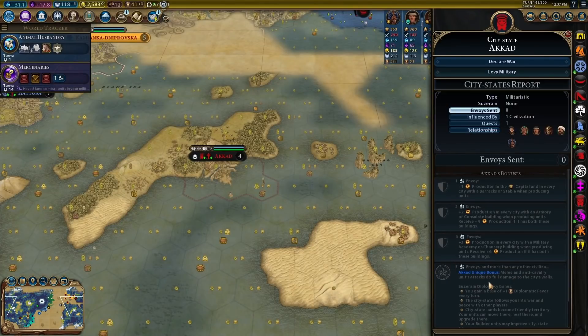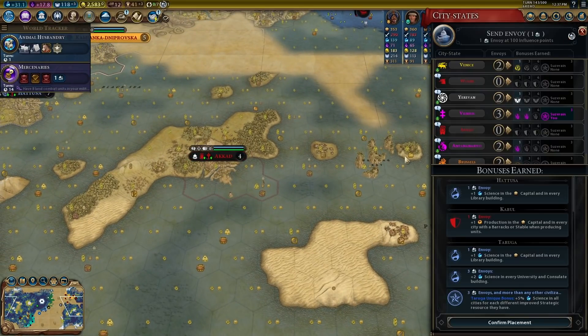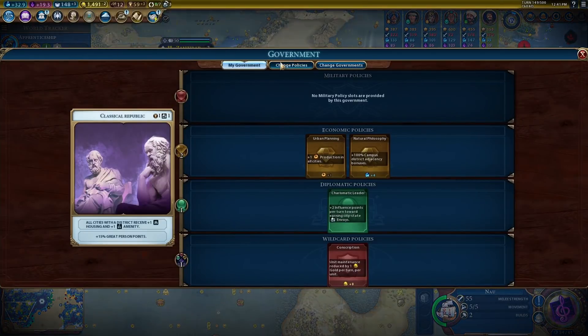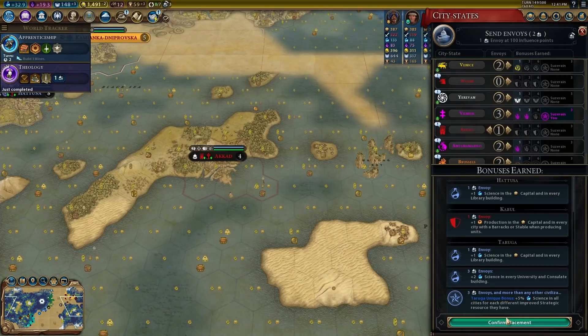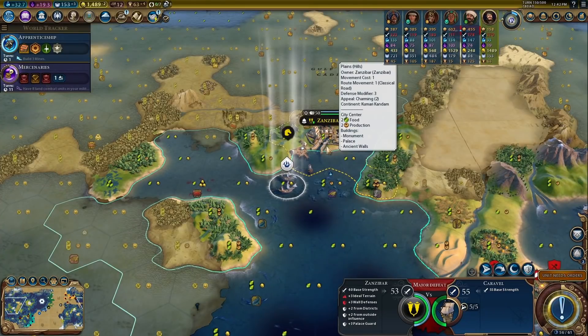669 gold — now we can buy some frigates! The tide is finally turning in our favor. After lunch I thought about things and we're going to go after Kabul first. Even though becoming suzerain of Kabul would be amazing — units receive double experience for battles — it'll really help upgrading caravels or frigates to plus one range. Kabul has turtles, silk, and tobacco — three luxury resources right there.